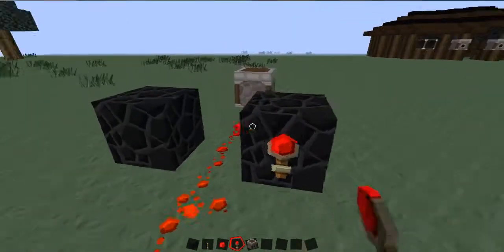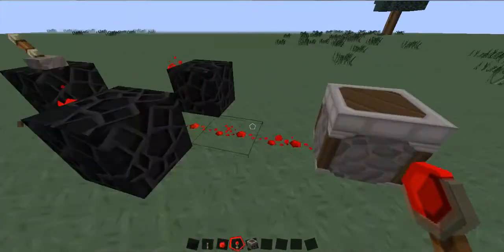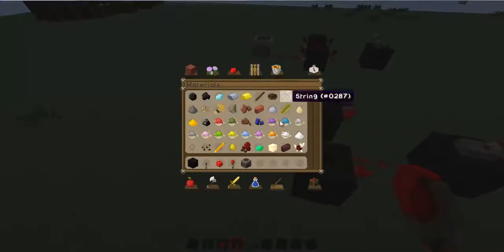Basically from here you're just going to put two torches on either side of the block, like this. And as you can see, there's nothing happening right now.